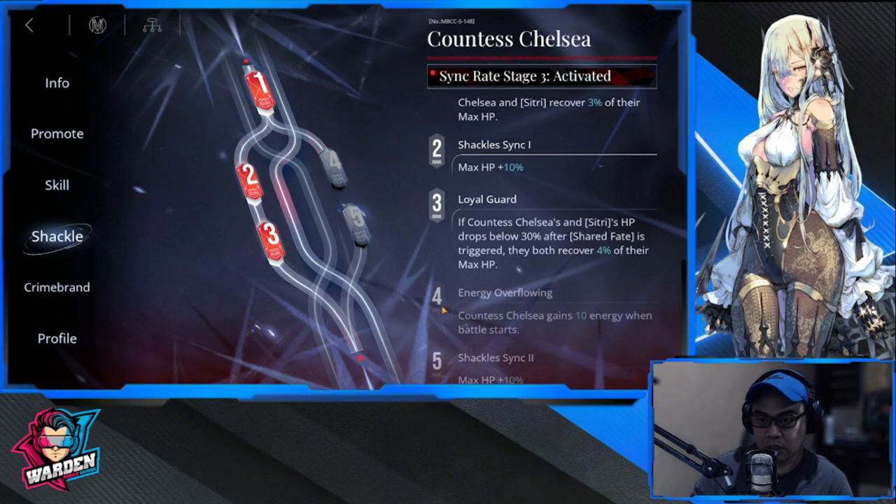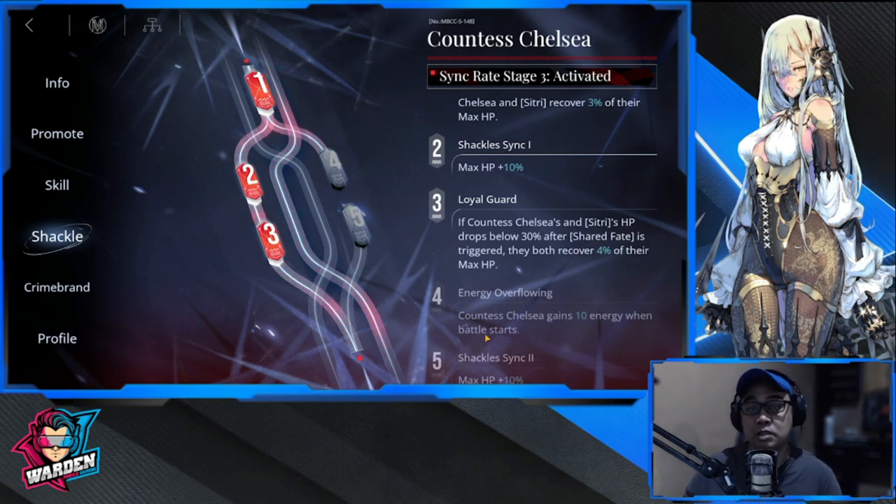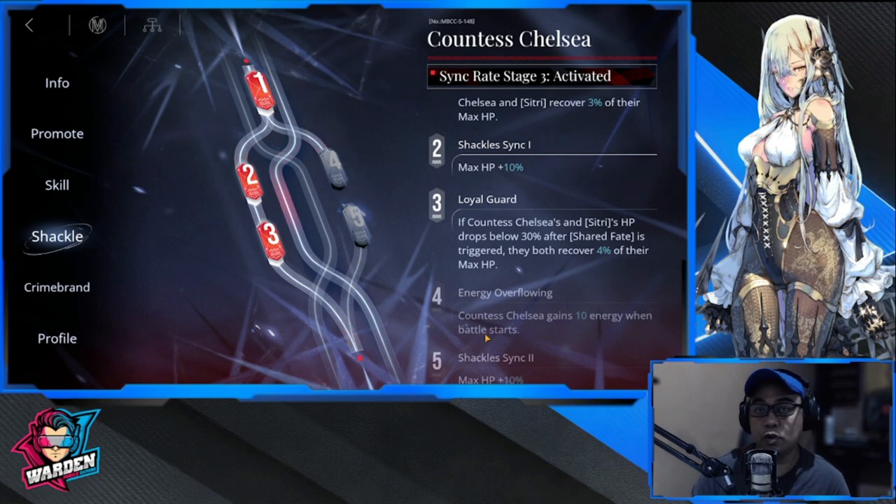Shackle level four gives Countess Chelsea 10 energy when the battle starts. This is important because she needs to summon Citri right at the start, especially if your team is focused on the back end and you are lacking a blocker in front. You can put Countess Chelsea in one slot and leave a vacant slot for Citri. With her exclusive crime brand, Citri can stay for the entire duration of the battle, and your summons are affected by the heals from your sinners.